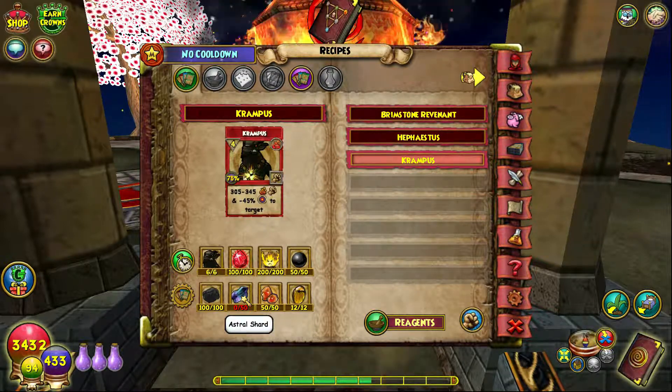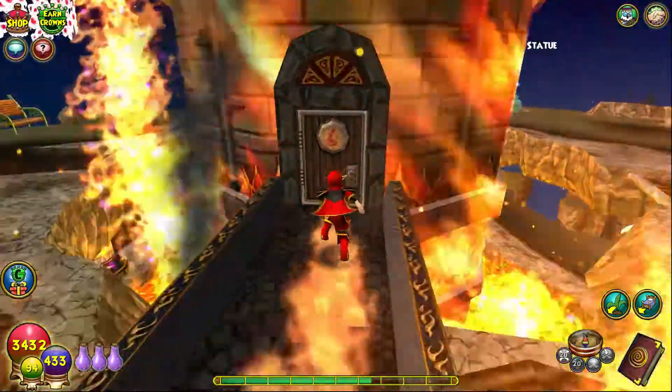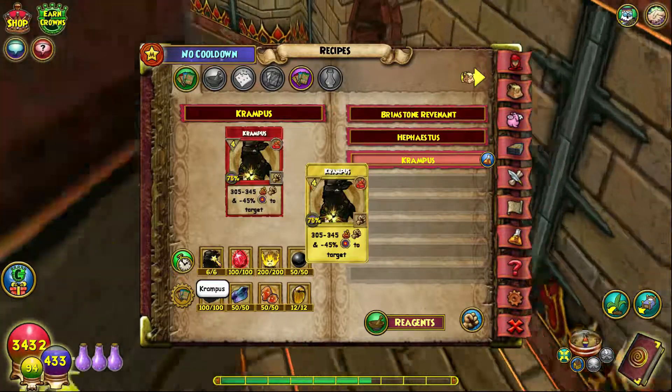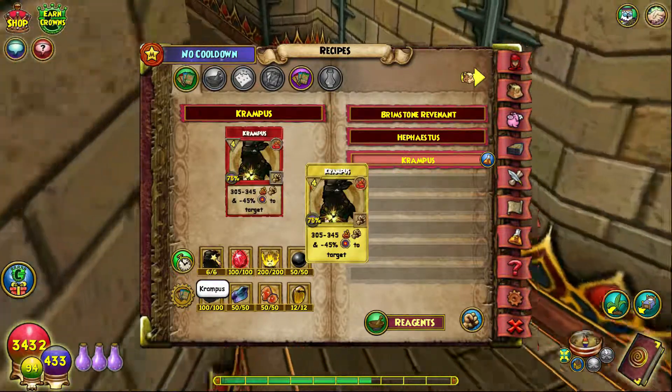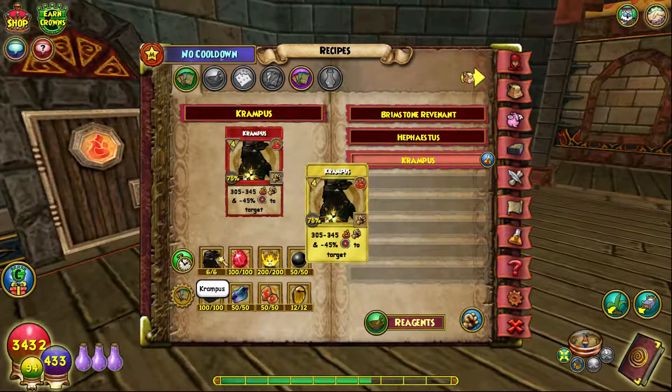Gary forgot that you needed more than just 50 Astral Shards, so give me a minute to fix that. We are good now, I fixed the issue. So to start this video off, we obviously need the Krampus TCs. This is one of the more lenient and less farm-intensive spells to craft.